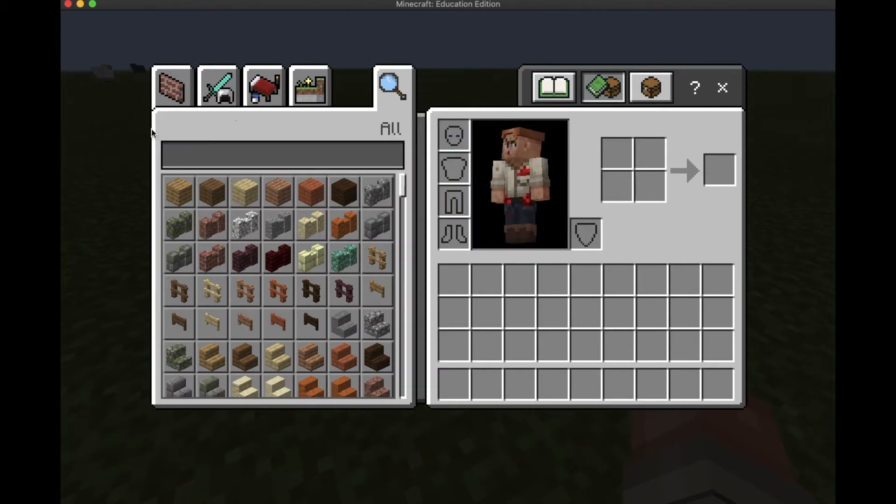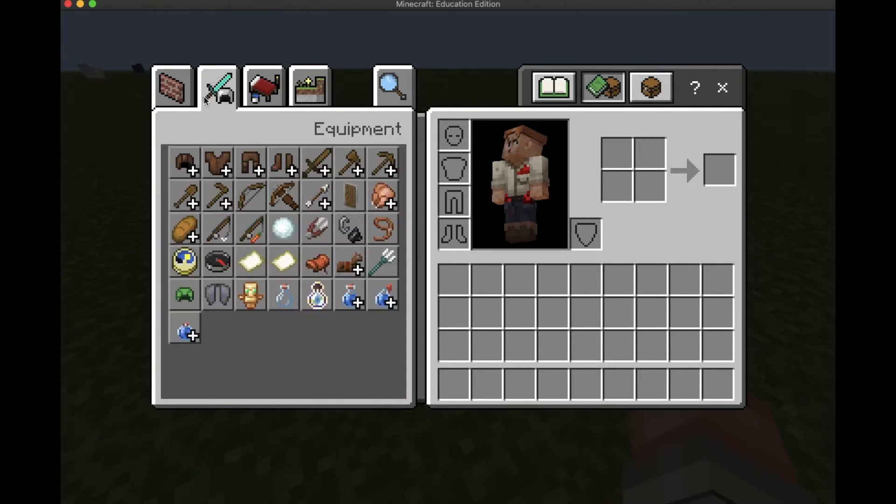The next thing you're going to do is go to the armor section right here. You're going to look through and find the elytra right here — this is the elytra you're going to be flying today. Take it and bring it up to the chest plate slot where you can put the elytra on.